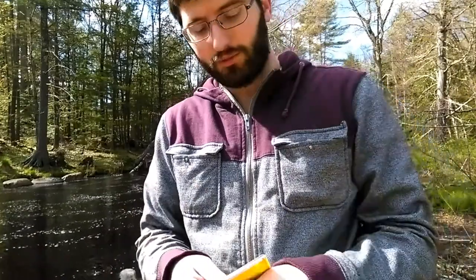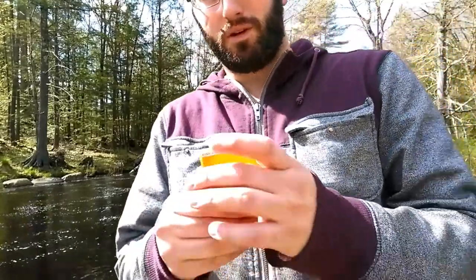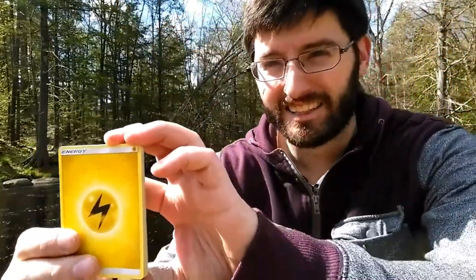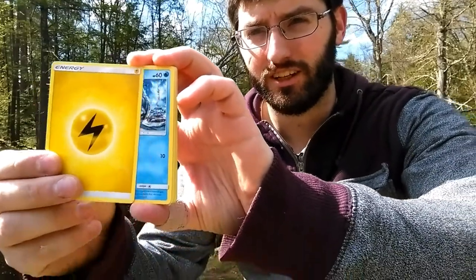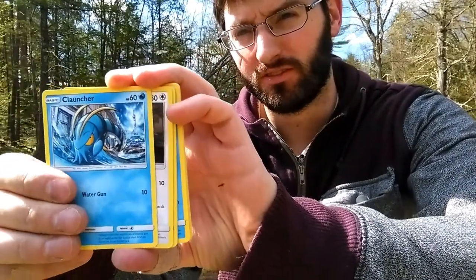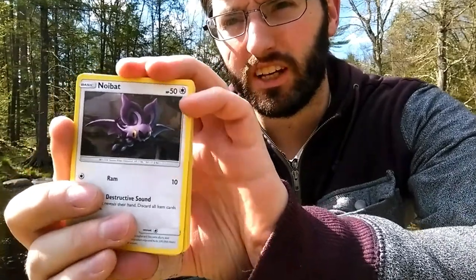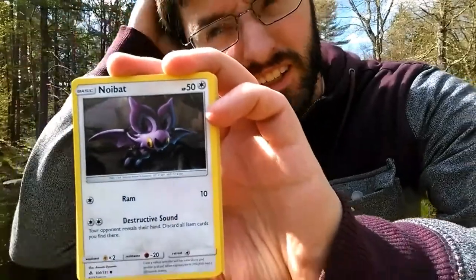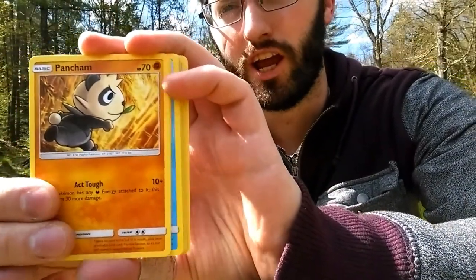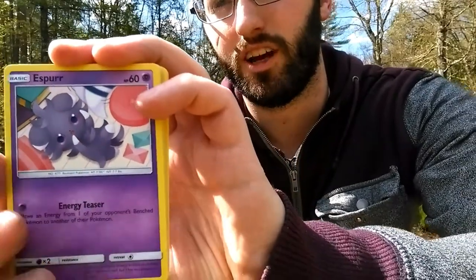So let's see what else we get. I'm going to toss the trash in my pocket. So we have — electric energy. I don't know how glared out this is. A Clauncher. Yep, Clauncher. We have a Noibat I believe. Got to read it backwards. Pancham — that little panda acting all tough.